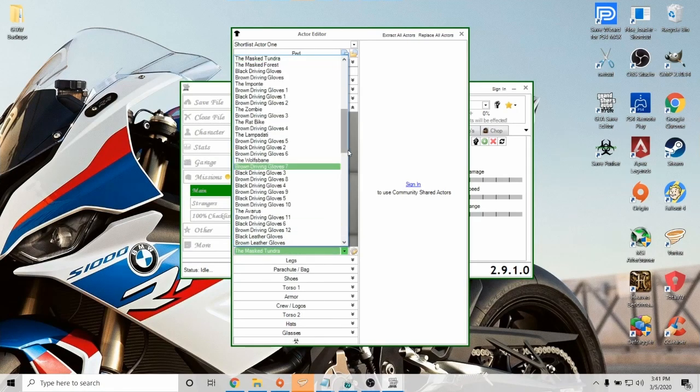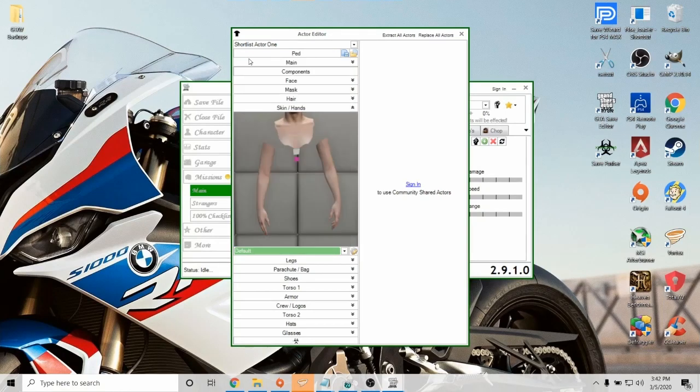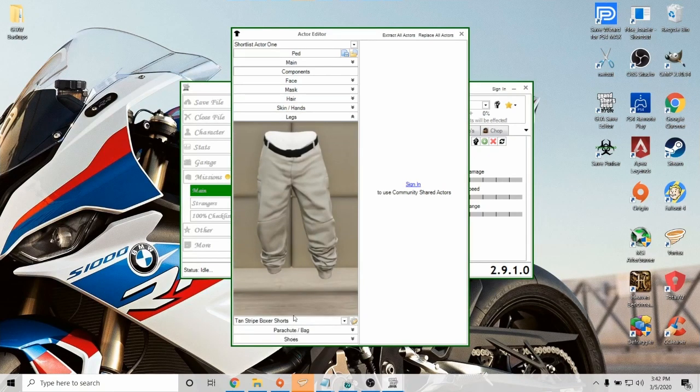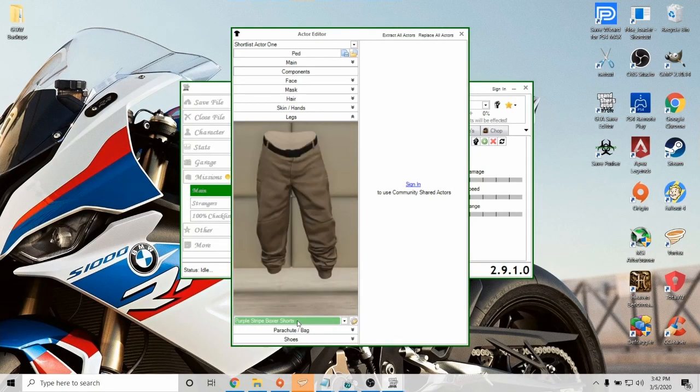Don't use gloves — they'll make invisible components and some of them won't save correctly. So make sure when you come in here, leave gloves on default. The rest of these you can select whatever you want. Just scroll through — use your up and down keys to scroll through the items like this. Use the picture as your guide. What it says in the little box isn't correct. What's in the picture is what you're going to get.